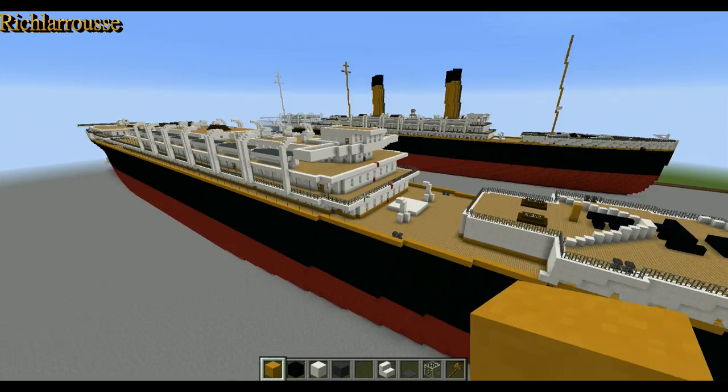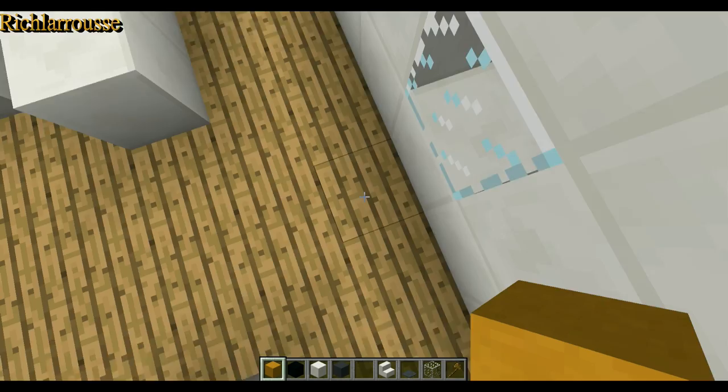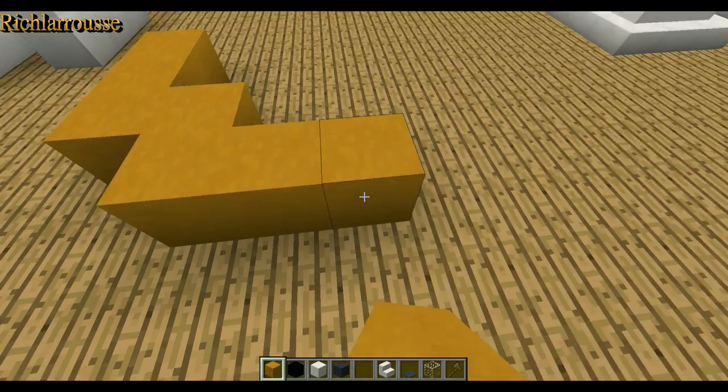We're going to go up to the back end of the ship's wheelhouse, which is up on the top here, go to the back wall of that and down to the centre block. So the back wall here, bottom centre block down here, and on the wood you're going to count back to the 8th block back — 1, 2, 3, 4, 5, 6, 7, 8 — and we build 3 wide.